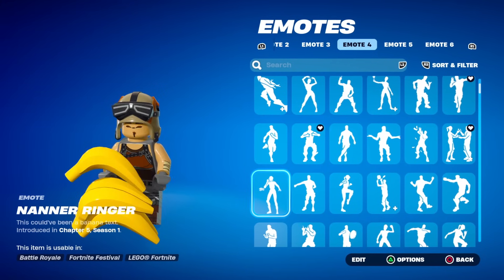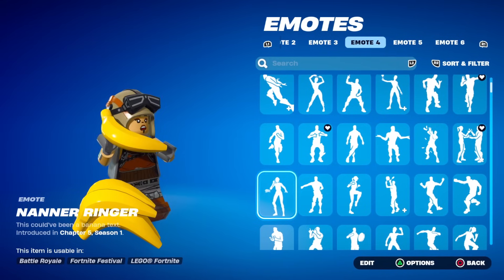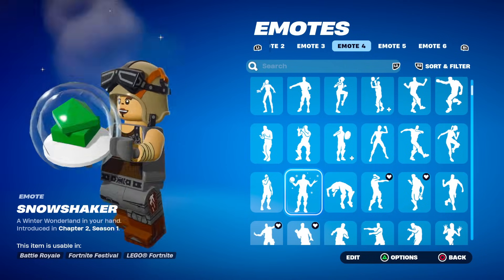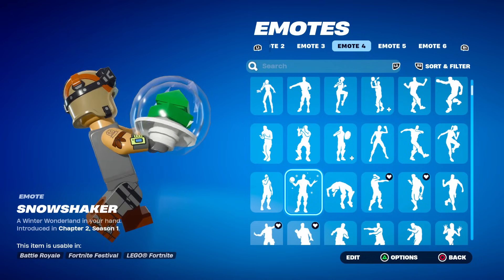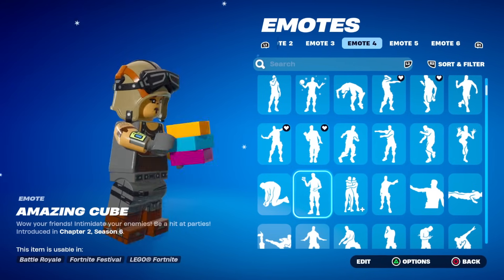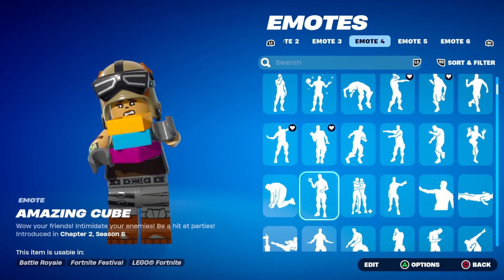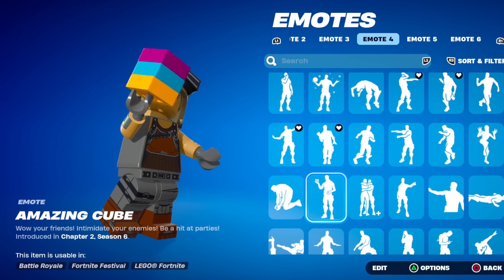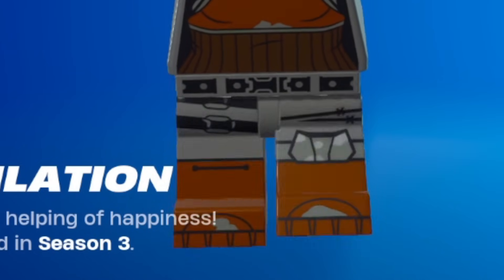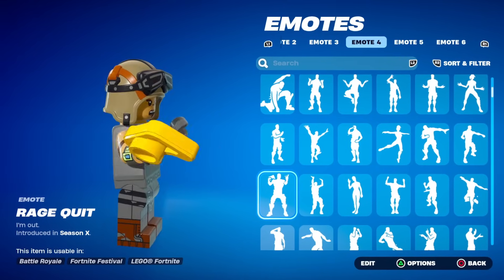What about the new Nana Ringer emote? You get LEGO bananas — are you actually kidding me? This might be one of the best ones. Snowshaker — a LEGO snow globe. The Amazing Cube — it even rotates the LEGO as well. The detail Fortnite have put into these items is kind of crazy. Jubilation — look at the feet, why are they moving so fast? Rage Quit with the LEGO controller.